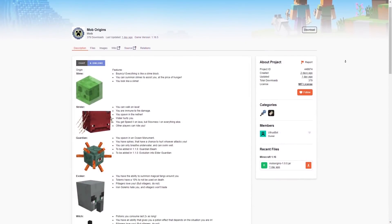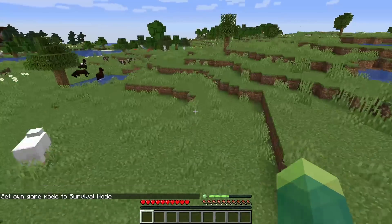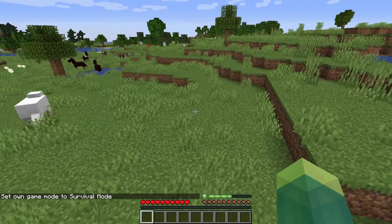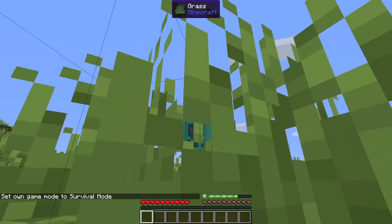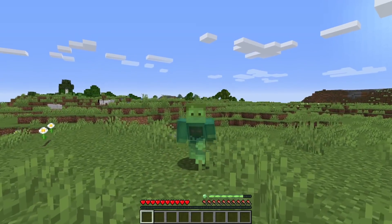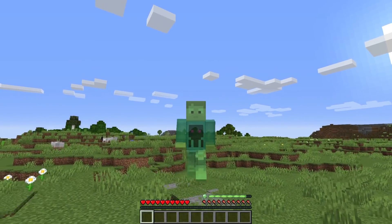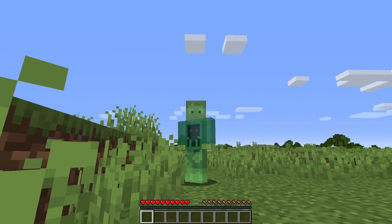This mod adds 6 new origins all based on Minecraft mobs. We'll start with the Slime Origin. Slimes are bouncy jelly-like creatures, so the Slime Origin makes you bouncy just like you would imagine. This means you'll never take fall damage no matter what height you fall from. You also kind of look like a Slime — you're kind of transparent and have a green tint.